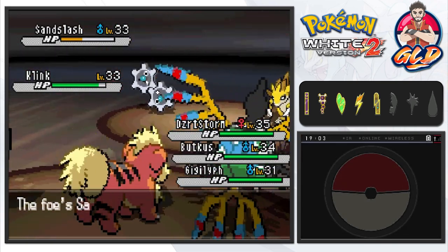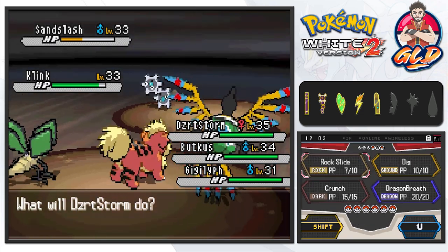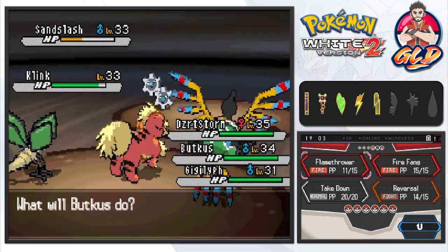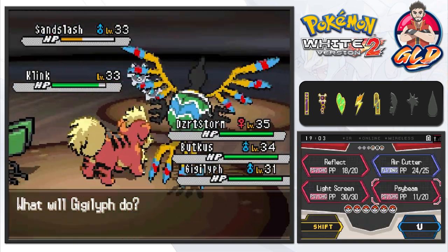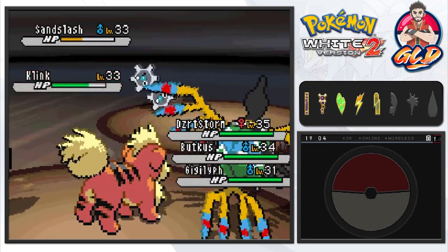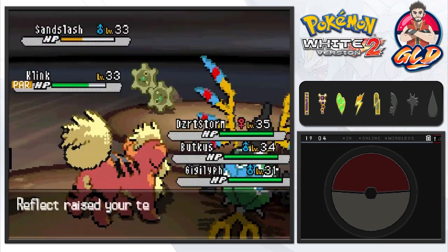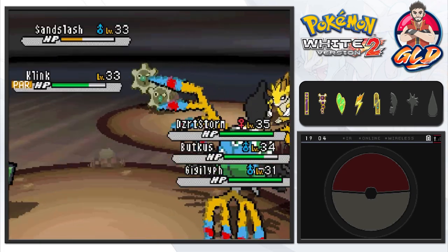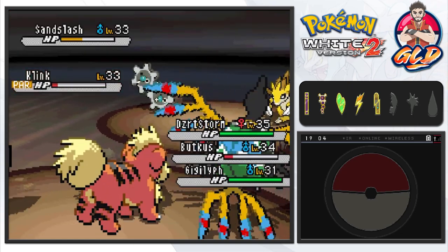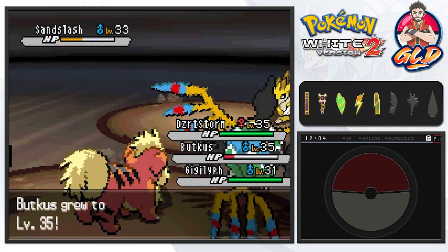Let's go with Butkis. Here comes the Dig attack. Going Dragonbreath and Flamethrower on those opponents, and using Reflect because that move is going to get used against us. Klinklang has been paralyzed! Gigalith will protect us from the physical hit — that would have made Butkis faint. We did the right thing using Reflect. Butkis has grown to level 35.